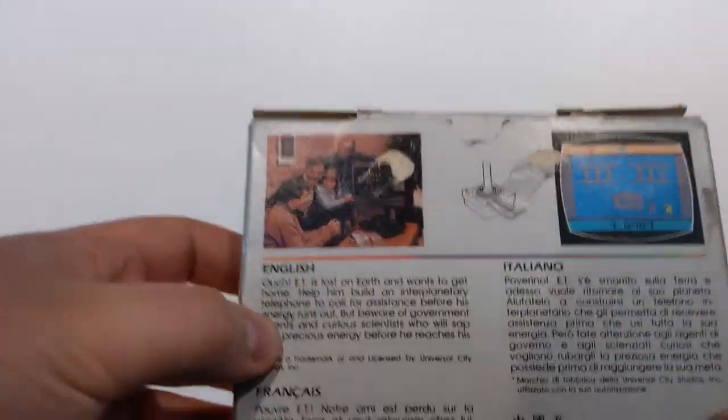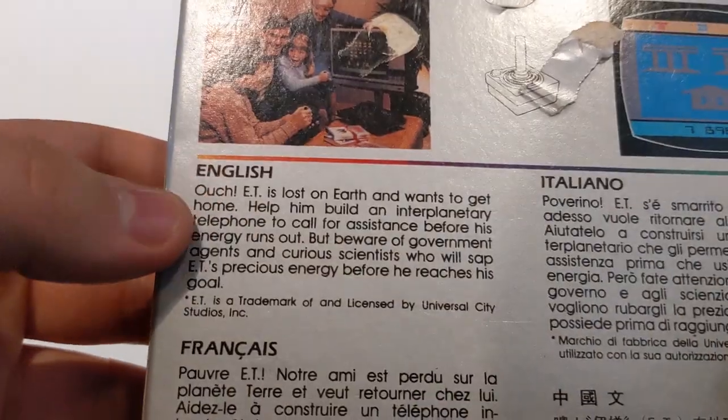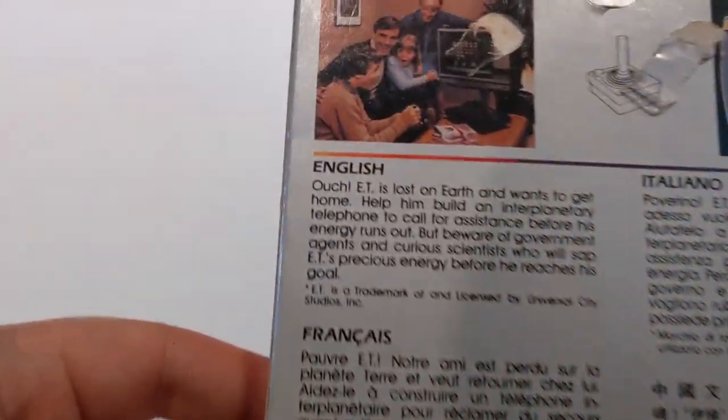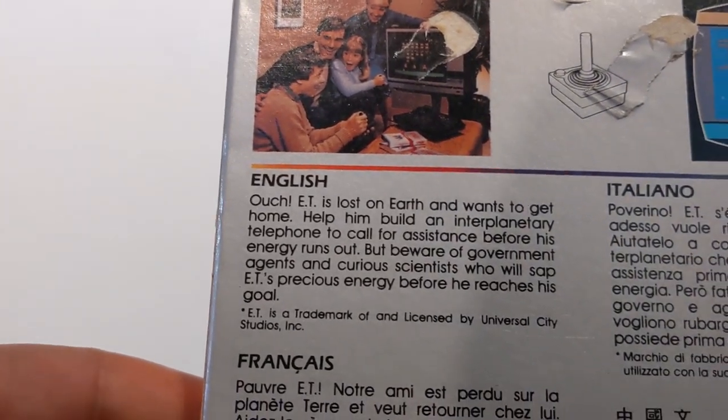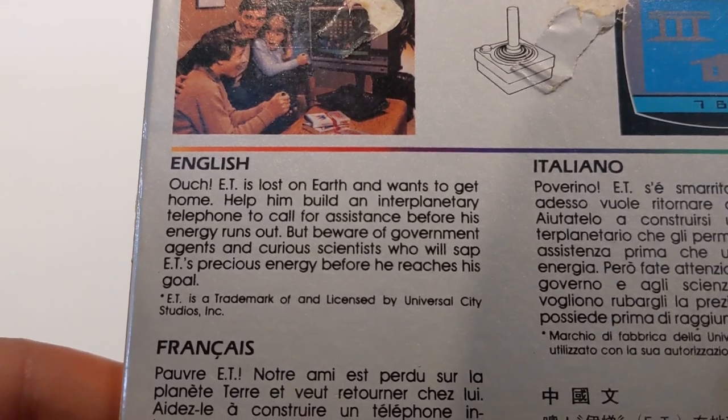The artwork is really nice. E.T. is lost on Earth and wants to get home. Help him build an interplanetary telephone to call for his listeners before his energy runs out.